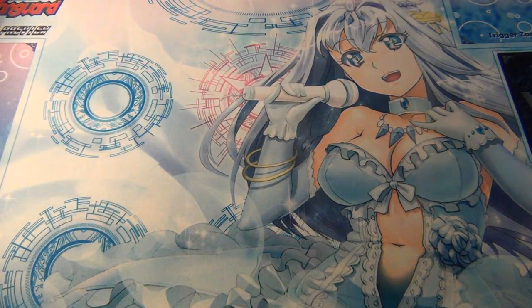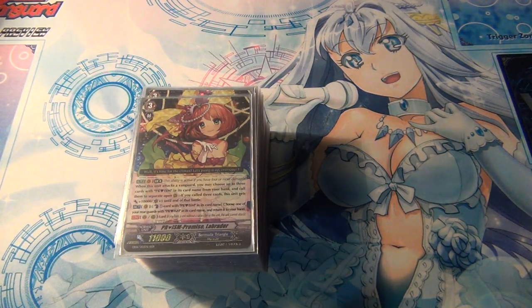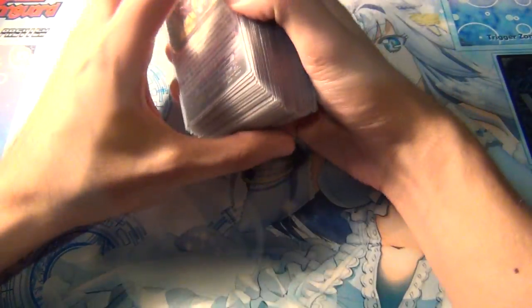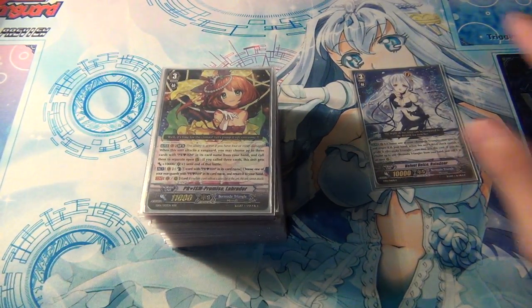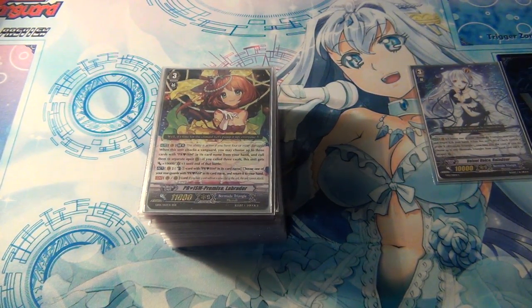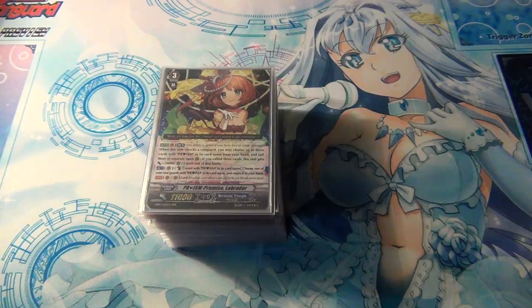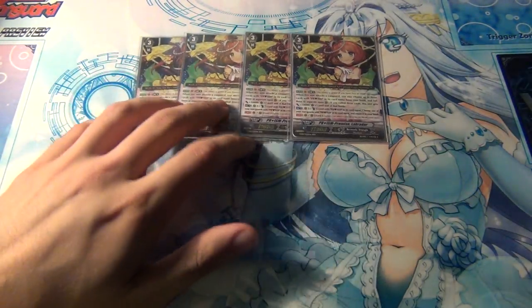Hey YouTube, I'm back with another deck profile for Bermuda Triangle. This is my other Bermuda Triangle deck that is going to change. I may also bring back Pacifica because she's gotten new support. But my favorite one is Reindeer, and my favorite of the Ride Chain was Coral. Revere still needs some help, so until that card comes out in English I'm going to let that one sit. This is what I've had for about the last six months.